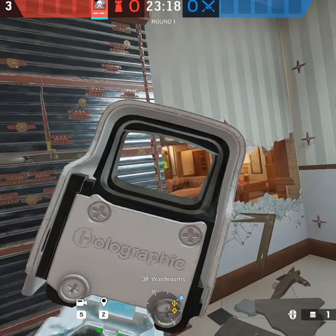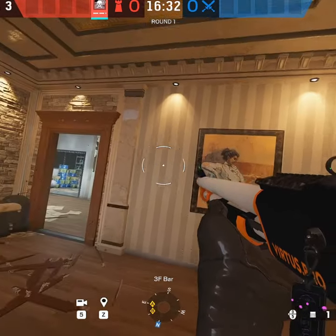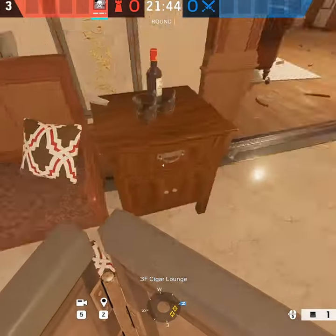You can have a pixel angle into Cigar and also Minibar. Reinforce red walls. With these two walls you can open them and have angle from Heaven to Piano and also Stage. You can place your shield by Cocktail door inside Bathroom, or just place it by pixel.